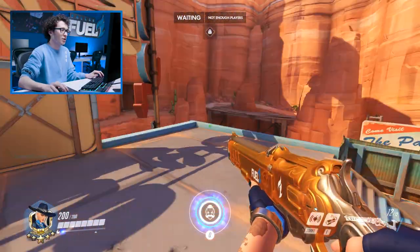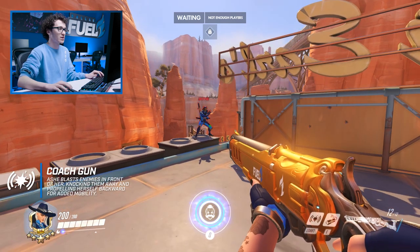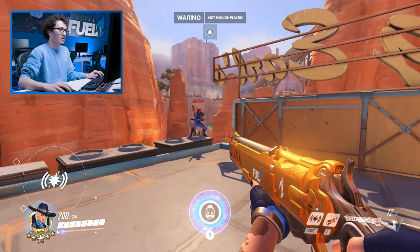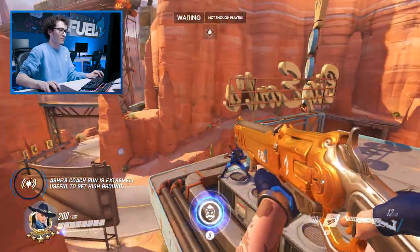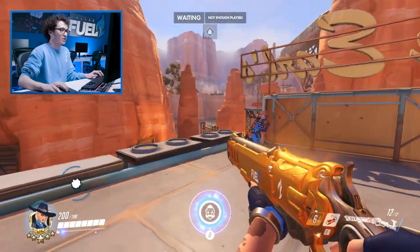Ash's second ability, the Coach Gun, is more of a movement ability. It's pretty much the same as Lucio's Boop, except it does more damage and it's on a higher cooldown. The Coach Gun can effectively move Ash backwards or upwards, so it's very useful to get high ground. Or if there's a target like Genji diving you, you can use it to get away.